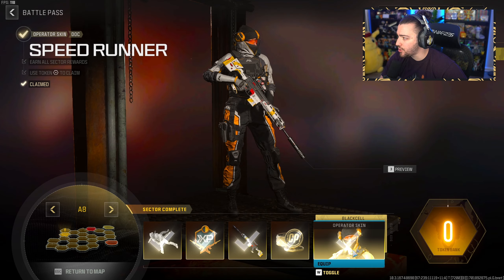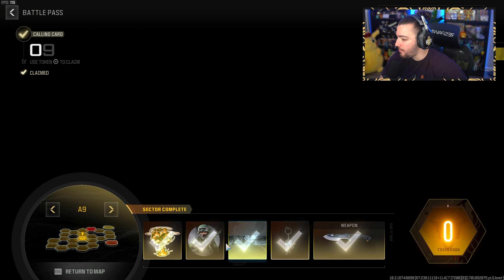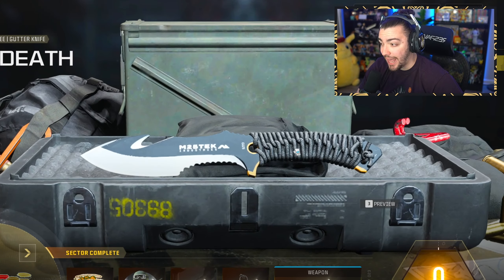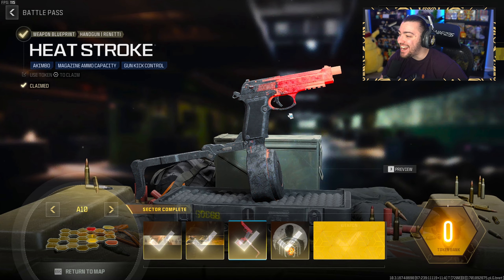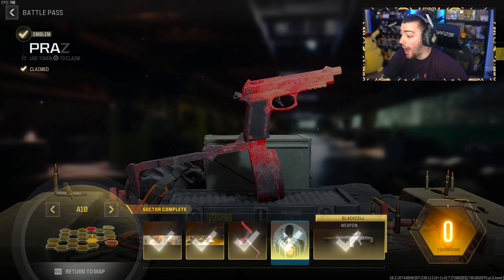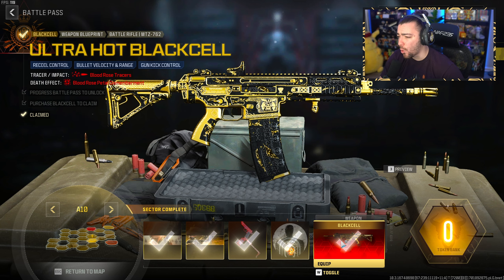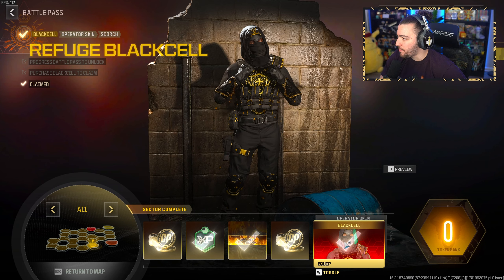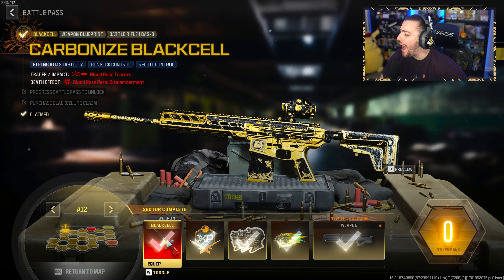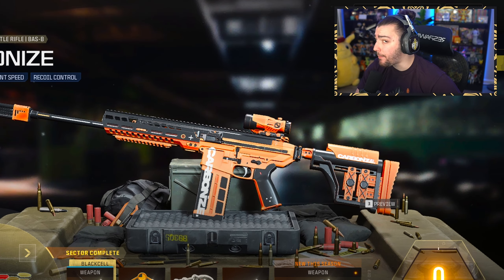The Marksman Rifle variant right here. We also have another Operator skin for Doc. At A9, we just get some emblems, some charms, a gutter knife, and a melee blueprint, which doesn't really look that crazy. At A10, we get another style of this Magma variant — really cool. I'm glad they're doing this type of stuff for the Battle Pass, because a lot of Battle Pass rewards aren't really ever that great. At A12, we get one for the Bass B Battle Rifle, which is honestly a pretty popular gun.